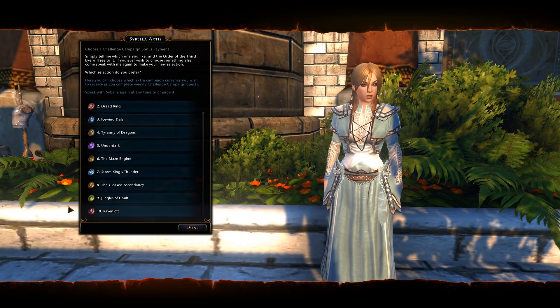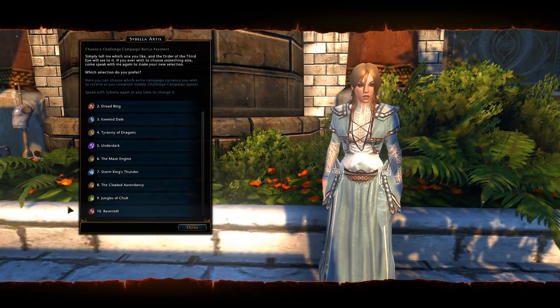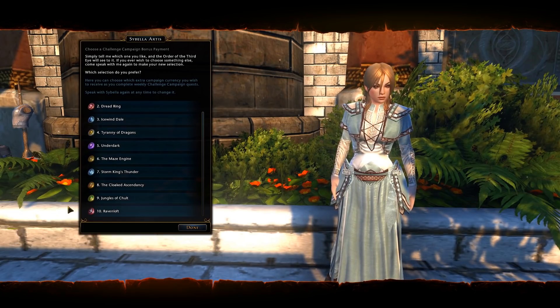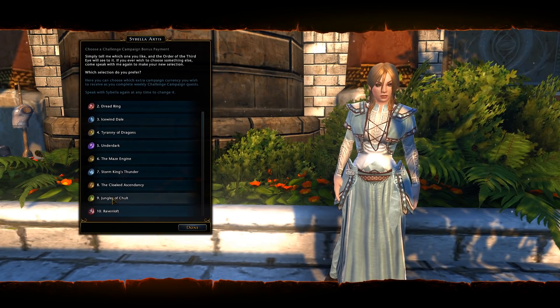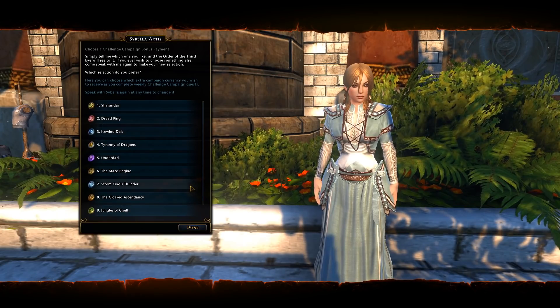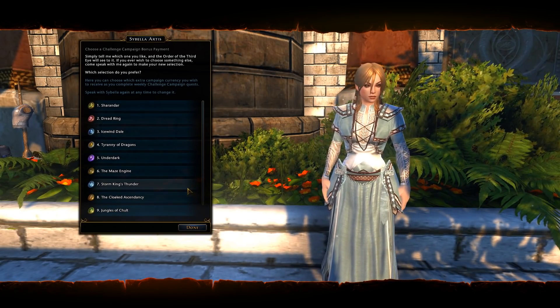What I think it's going to do is go back the past two mods, the same way how campaign completion tokens show up in the Zen market only once they're two modules old. So Ravenloft is the most recent one here. If you're working on Ravenloft, you can choose to get bonus Ravenloft currency or Jungles of Chult currency, any of those. And once you complete the quests, you'll get rewards for the campaign currency for the campaign that the quest is for.